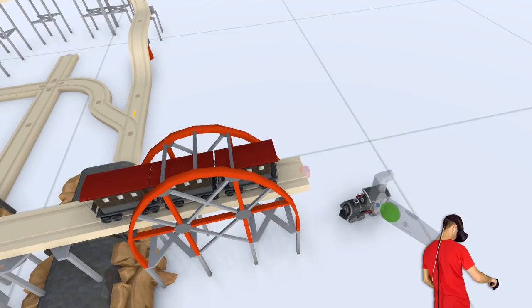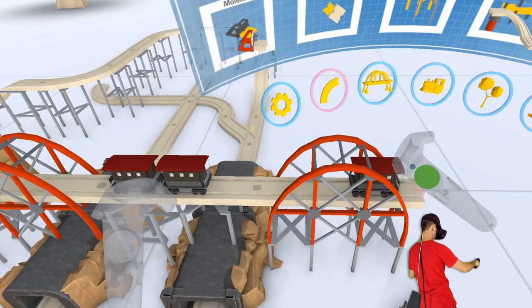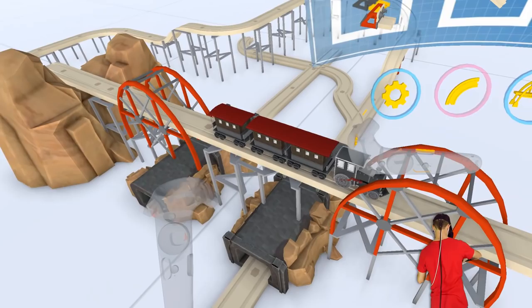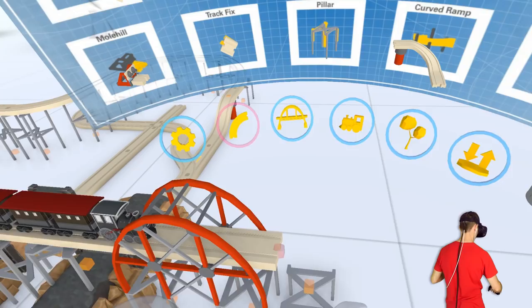What happens if we put this here? Let me move all these back a little bit - put all the little track pieces and bits of train. We'll put the train there. What would happen if we were to get some track and go like this - or even go like this? Will the train jump?